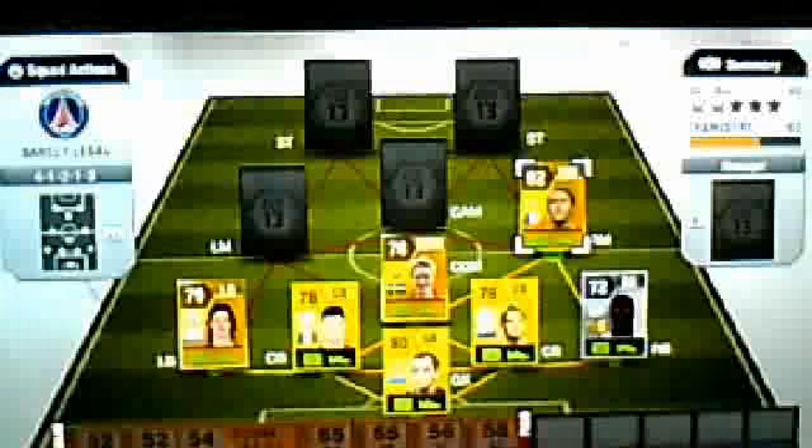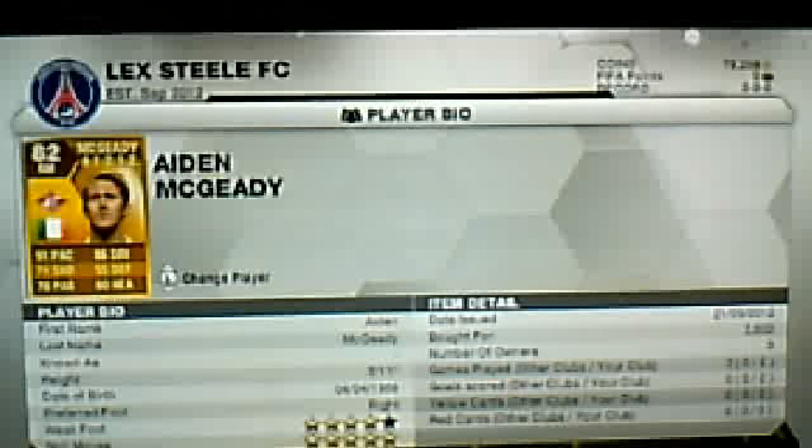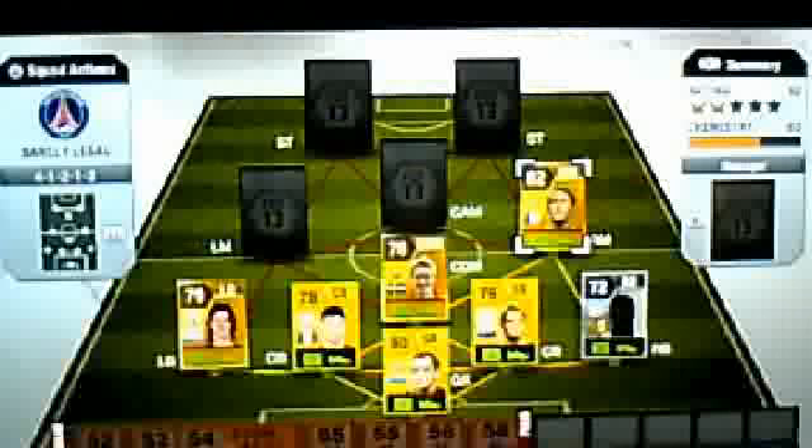Moving on to our right mid, we've got Aidan McGeady — 91 pace, 86 dribbling and a 71 shot. He's got 5-star skills, he's a beast, very very good. Got him for 2.8k, you're going to have to pay a lot more than that now, but he's a great player for Spartak Moskva.